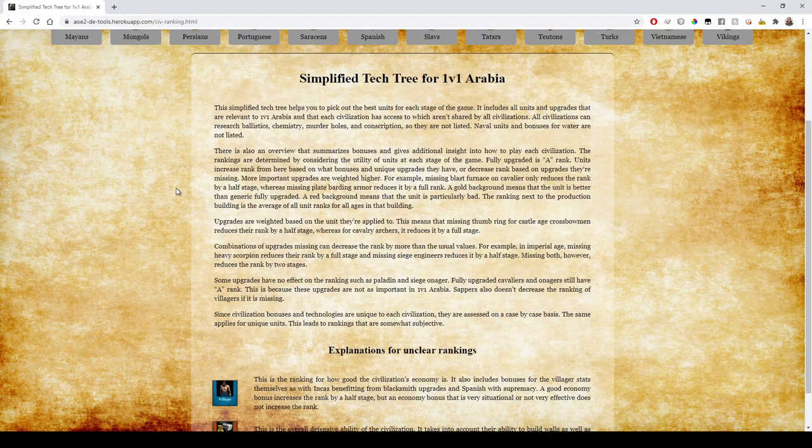This simplified tech tree helps you pick out the best units for each stage of the game. It includes all units and upgrades that are relevant to 1v1 Arabia and that each civilization has access to, which aren't shared by all civilizations. All civilizations can research Ballistics, Chemistry, Murder Holes, and Conscription so they're not listed. Naval units and bonuses for water are not listed as well. There's also an overview that summarizes bonuses and gives additional insight into how to play each civilization.